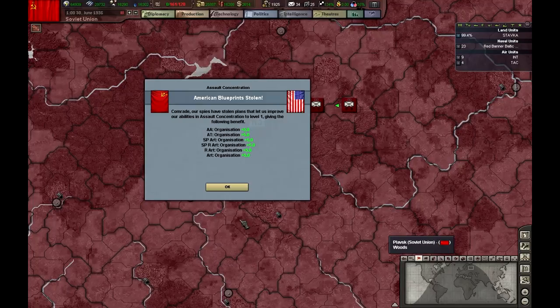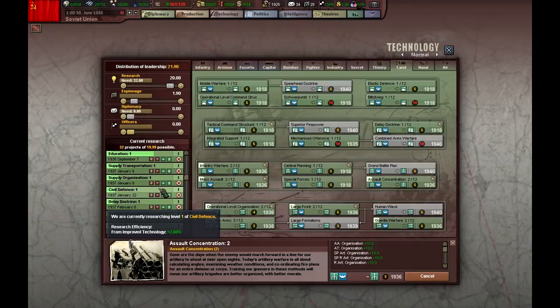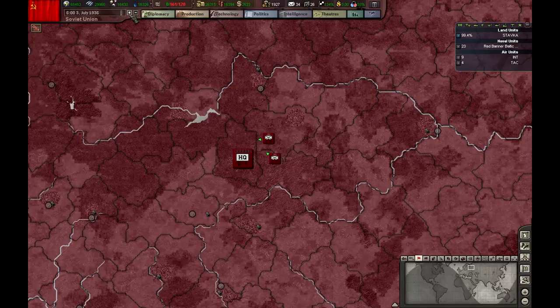What do we have here? Yeah, this is great — one of the techs I needed. I don't know if I was researching it already, probably not. I probably was researching it but didn't spend too much time in research. Oh, there — that's also an awesome tech.